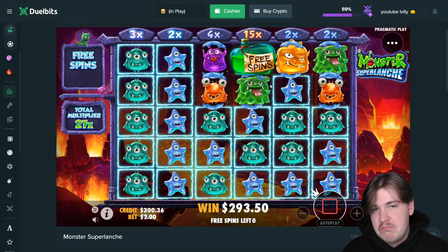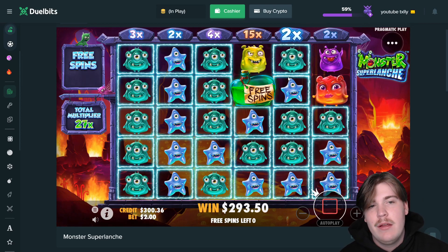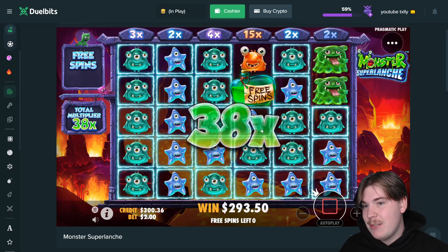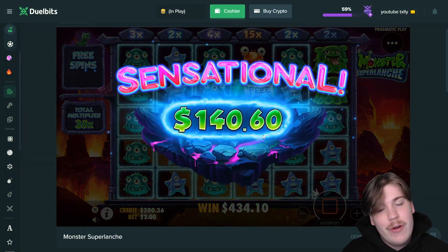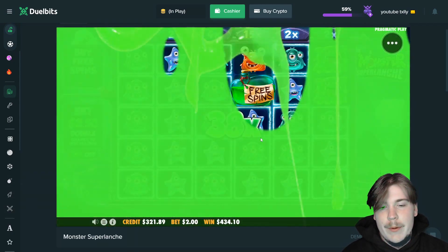We've got two multis, this is gonna be nice. Give another one up here please. Okay, 15x on top — please put a 15x on top. Come on, or a bonus multi. Okay, that's still really good — this is probably gonna be about 300 dollars. 140 — a little bit short but beautiful. We're getting profit early.